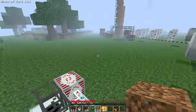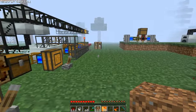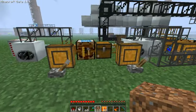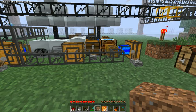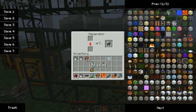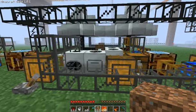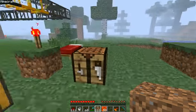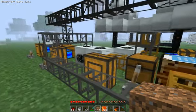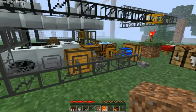The thing with BuildCraft and IndustrialCraft is that the mods are built in such a way that they help one another getting started. For example, IndustrialCraft has the macerator, which practically doubles your ore yield. One iron ore gets transformed into two iron dust, which in turn transforms into two iron ingots — so that's double.